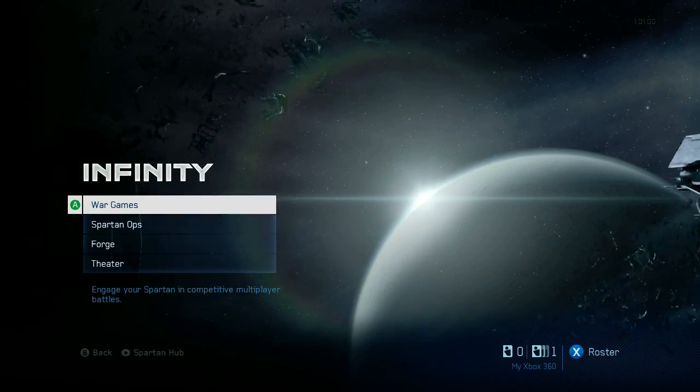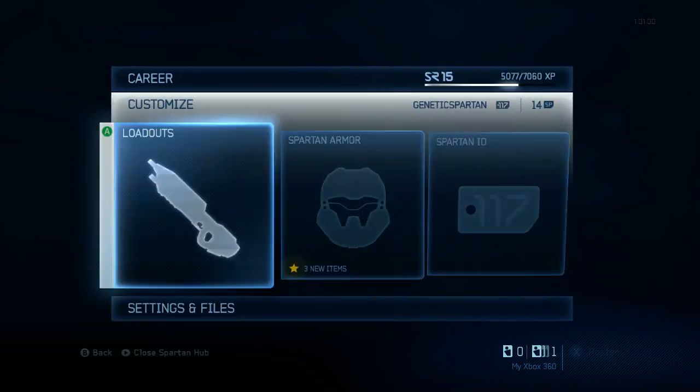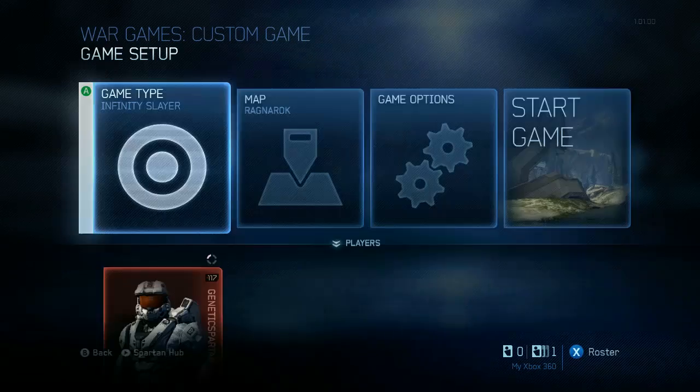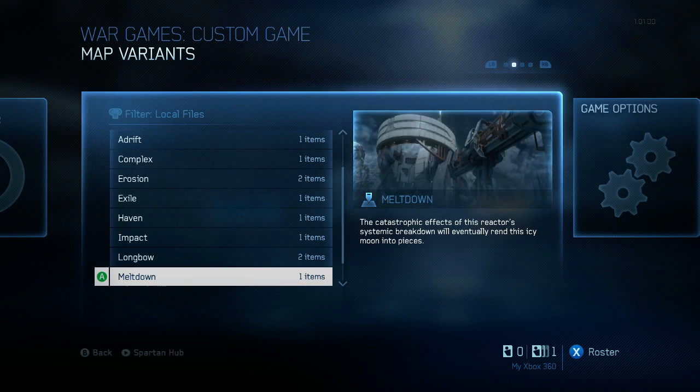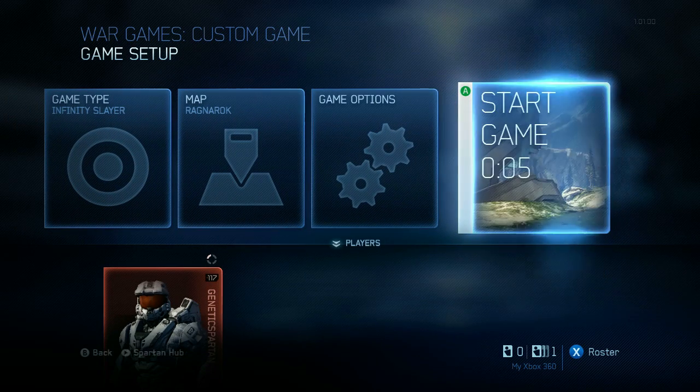So first off, you want to go to Infinity and War Games and select a custom game, and you have to set your network to local — that is the My Xbox 360 option. Now go and select the map that you're going to be taking screenshots of or filming. I'm going to use Ragnarok for this example, and then go ahead and start the game.